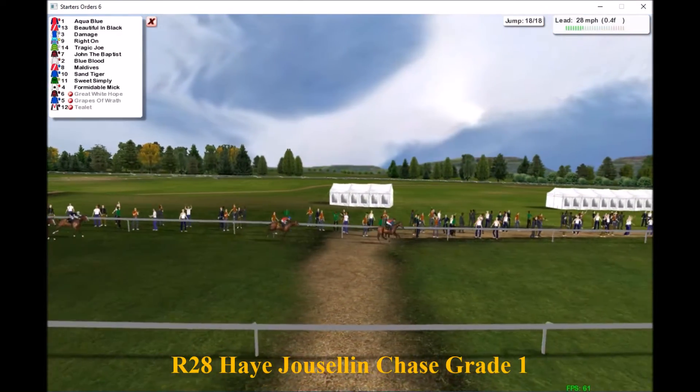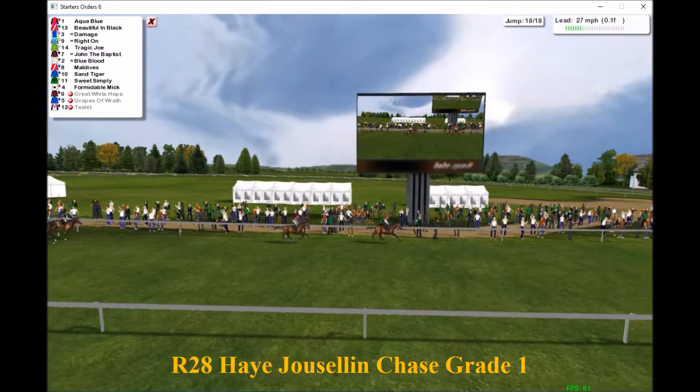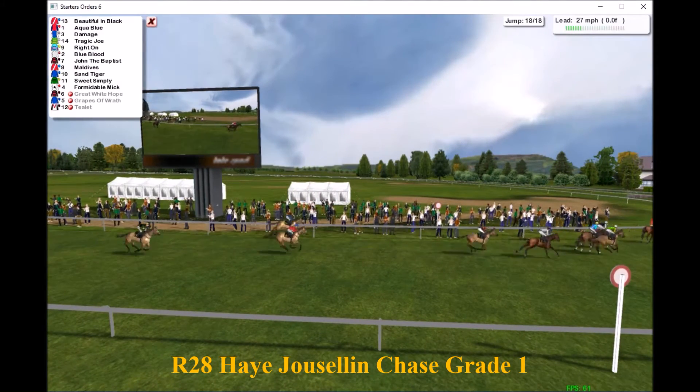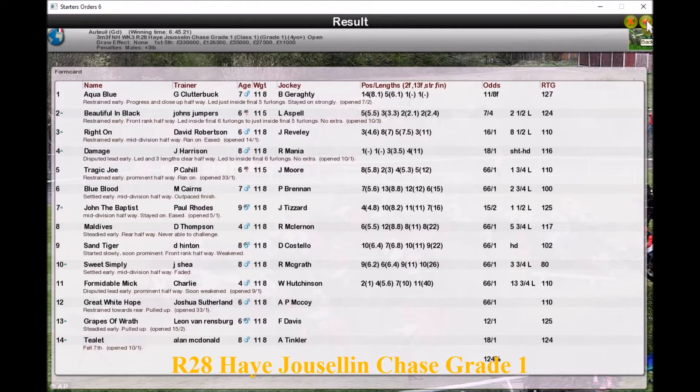Over the last fence goes Aqua Blue, clear from Beautiful in Black in second. Damage is back in third. This is all about Aqua Blue — up towards the line and Aqua Blue wins it quite comfortably. Beautiful in Black is second, and close for third it may just be Right On from Damage, who ran a really brave race. Blue Blood ran on towards the end, Formidable Mick dropped away. Final result: Aqua Blue wins the Grade 1, Beautiful in Black second, Right On third, brave Damage fourth.